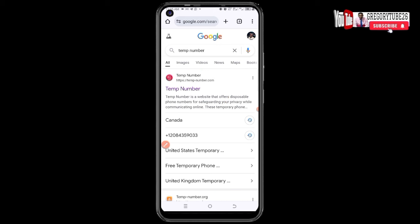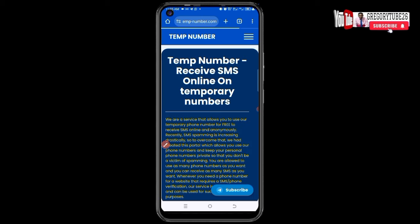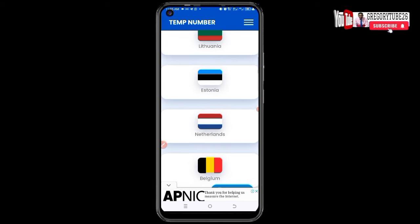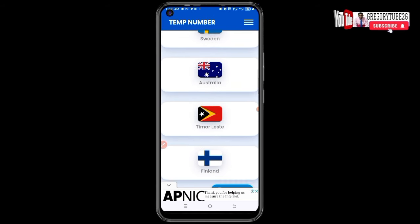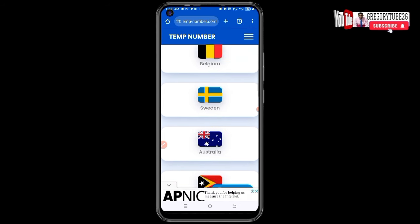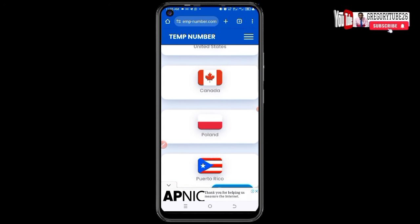Click on the site and it will open. Scroll down a little bit — you can see many different countries: France, Ethiopia, Belgium, Sweden, Australia, Finland, Denmark, and more. There are many different countries available.